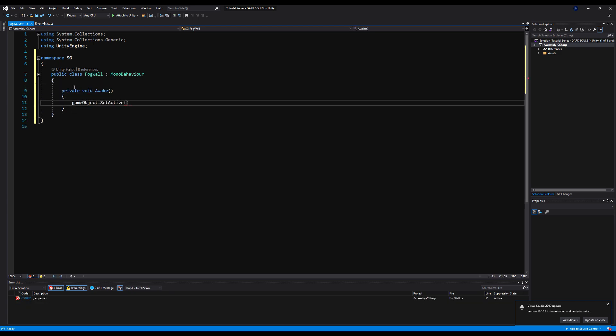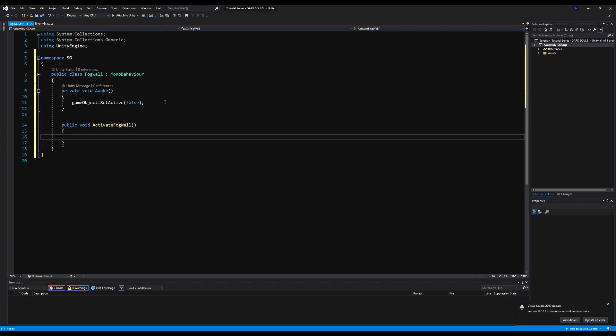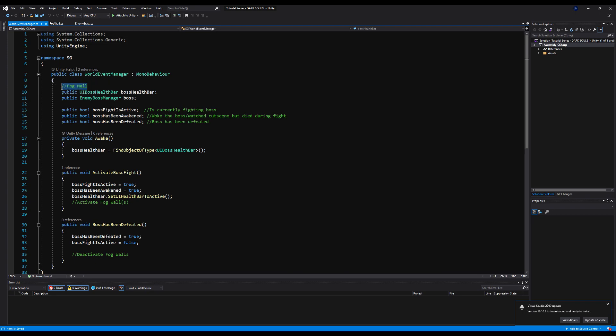In Awake we're going to say gameObject.SetActive is equal to false - we don't want this to be enabled unless we're doing it via the boss event. We're going to say public void ActivateFogWall and all we do is say gameObject.SetActive equals true. Then we'll make another function called DeactivateFogWall and set gameObject.SetActive to false. This will only be turned on and off depending on the world event manager - when you kill a boss it's disabled, when you start a boss fight it's enabled.